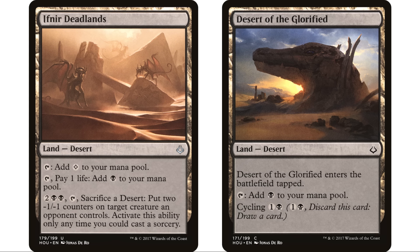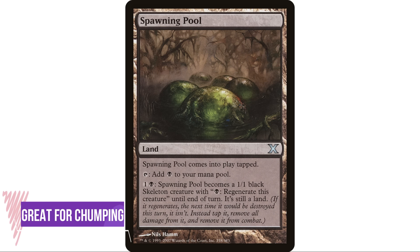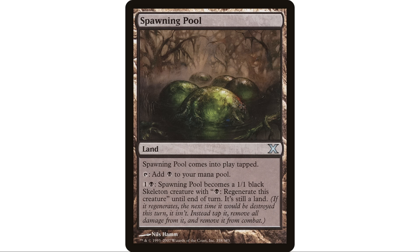Next up is Spawning Pool. It enters the battlefield tapped, taps to add a black, and you can pay one and a black — Spawning Pool becomes a 1/1 black Skeleton creature with 'pay a black to regenerate this creature' until end of turn. It's still a land. This is your man-land option for black and it's a pretty good one — a regenerating creature on a land can be really good. If your opponent is throwing a creature at you, you can just pay two mana to chump with your 1/1, pay one black to regenerate it so you don't lose the land, and then do it again next turn until you dig through your deck to get an answer.